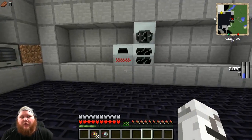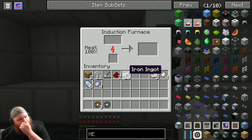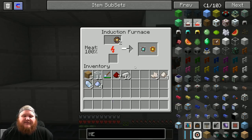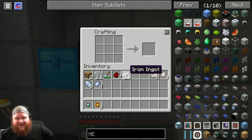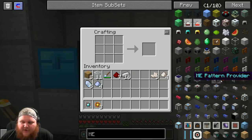The next thing we're gonna do is throw your diamond in there and make a diamond one as well. We're done with the cutter pretty much for now. Let's throw those into the furnace and make those quickly. Pretty easy - let's get to the fun part.